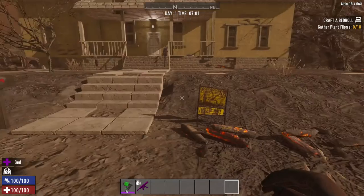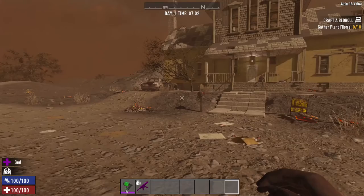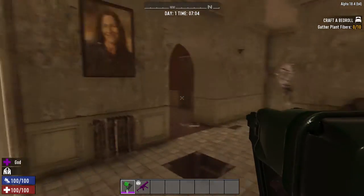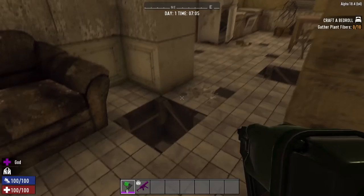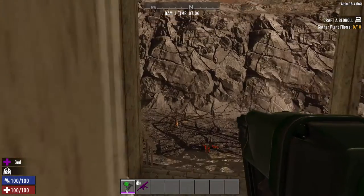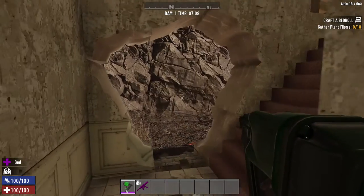It says keep out because it's condemned, but I'm going to fix it up so it's no longer condemned. No wonder it's condemned — there's holes in the floor and a tree growing through the kitchen here. We'll go straight back outside. We've got this big old hole in the wall over here. Yeah, that's going to be fixed.